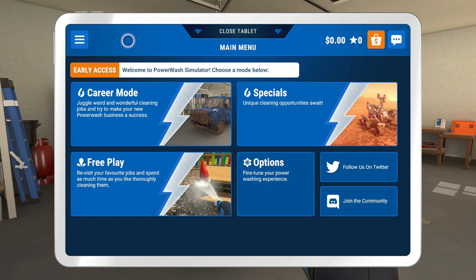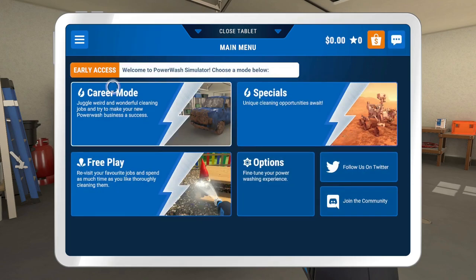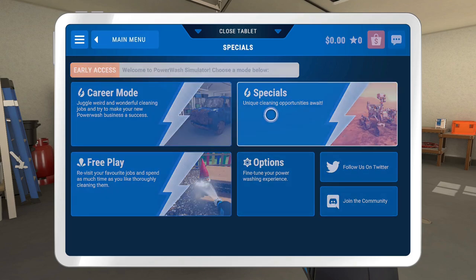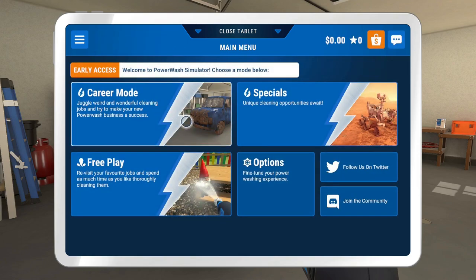Hey, what's up everyone! We are here with a brand new game: Power Wash Simulator. It was released today, which is awesome. In case you couldn't tell, you use a power washer to clean things. There's a career mode and a free play mode - with free play you don't actually unlock things until you complete them in career mode. There are also specials, and at the moment I think there's only one which is the Mars Rover. Today we're just going to focus on the main career mode for the first mission.